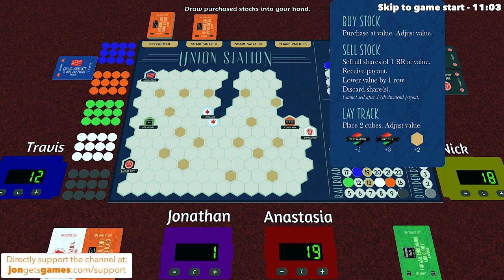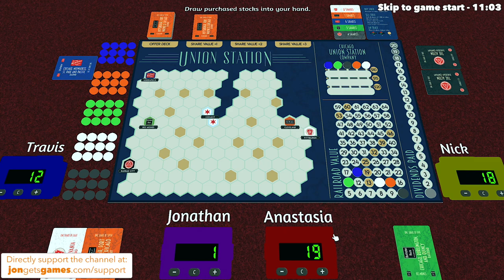Now let's talk about laying track. You must place two tokens down for a railroad company that you have at least one stock in. You have to start by laying next to Chicago or next to previous track of that same color. Let's say it's Anastasia's turn — she currently has just a green stock, which means she can lay green track. When you do this, the first token would have to go next to Chicago and the next one could go next to that token or Chicago.